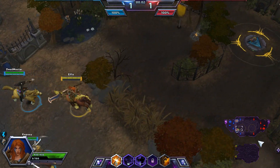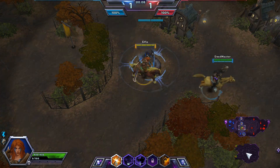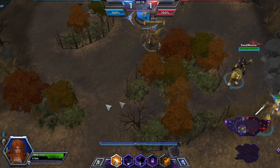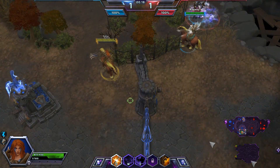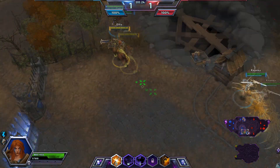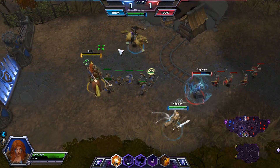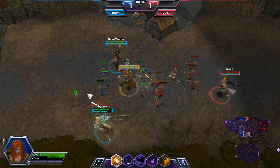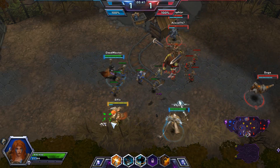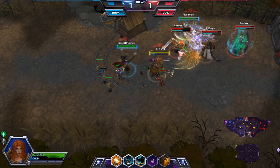So we're playing on the Haunted Mines map. The goal is essentially that every so often, this area up here will open up and the mines will be accessible. You go into the second map where these little zombies or skeletons spawn, and they drop little skulls when they die. You collect skulls, and at the end once all of them have been killed and skulls collected, it spawns up a golem for each team. Your golem is strong based on how many skulls you collected. The golems can be very devastating if you get all 100 skulls.